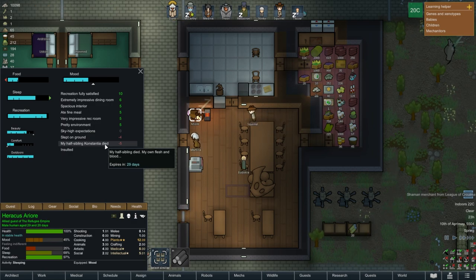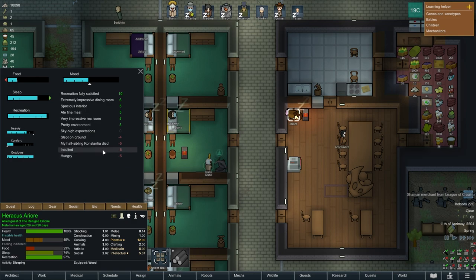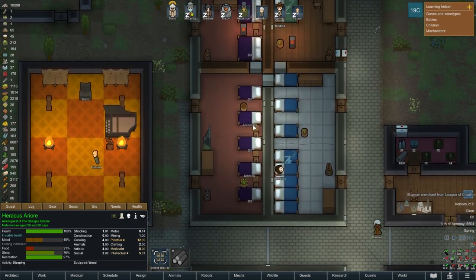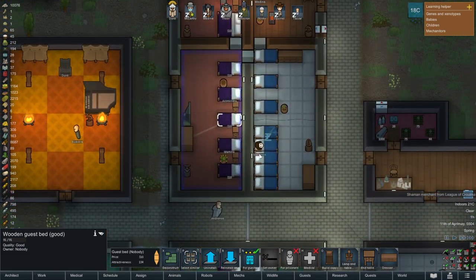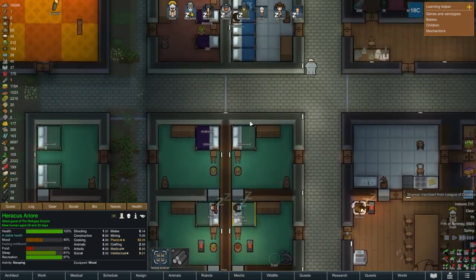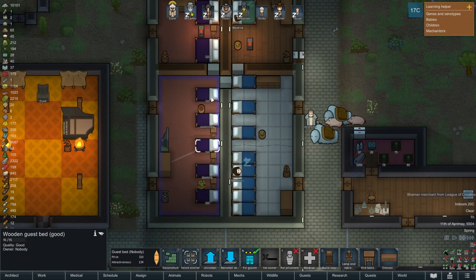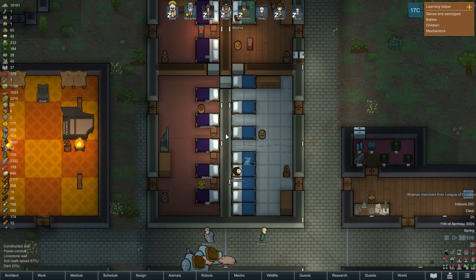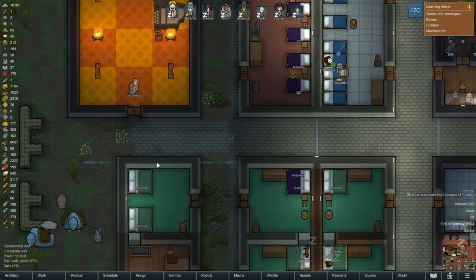Oh no, their half-sibling died — Constantia. Sorry about that. Are all the beds really taken? No. Oh, they don't have any money so they can't rent one — that's why. We'll set one bed to be free, no rent.